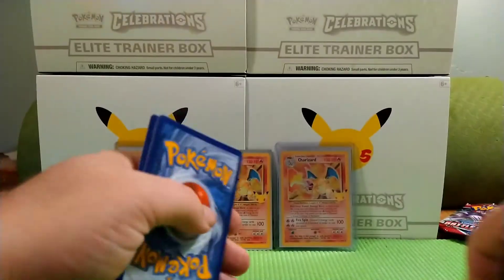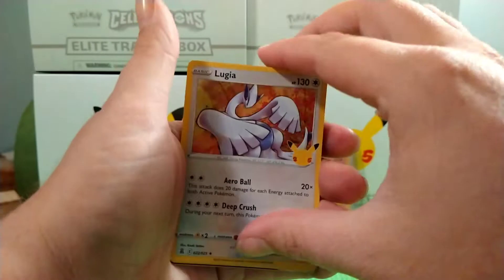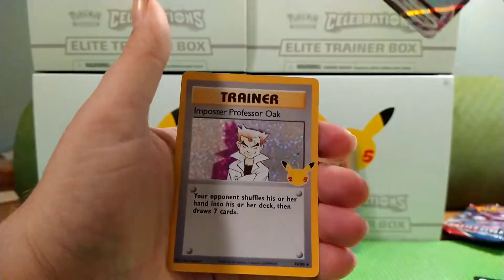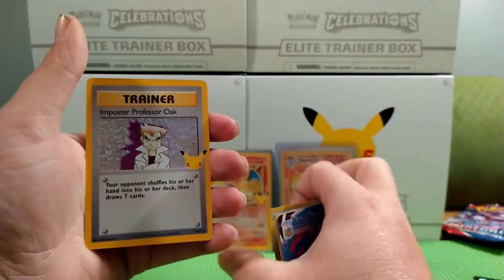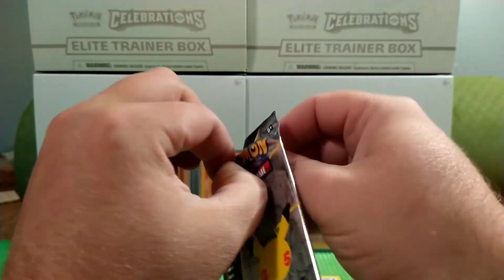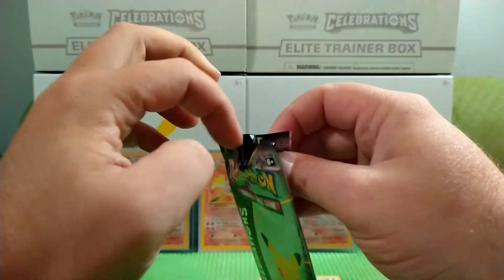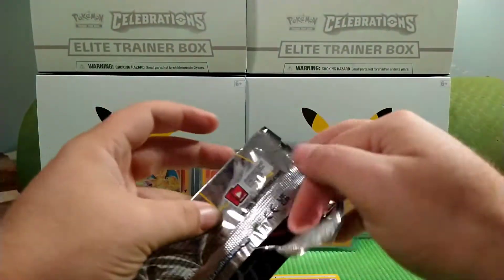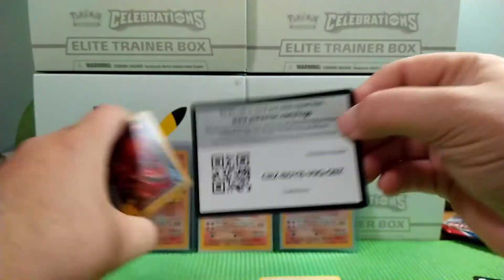Code card. We have a Lugia, a Cosmium, Flying Pikachu V-Max, and an Impostor Professor Oak. Heck yeah guys, I have that one but I'll take it. We really need a Gold Star Umbreon or something crazy — Gold Mew. I want that Gold Mew bad.